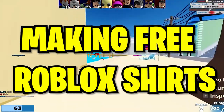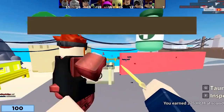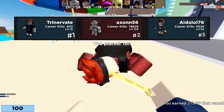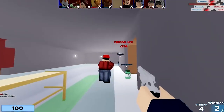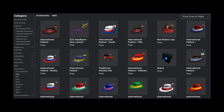Last but not least is making free Roblox shirts. It's a pretty easy process — basically you make a Roblox t-shirt and put it on top of your shirt. We actually made a tutorial for that on the channel — I recommend you check it out, link is in the description. Also, don't forget you can get free hats, pants, and shirts by filtering the avatar shop.